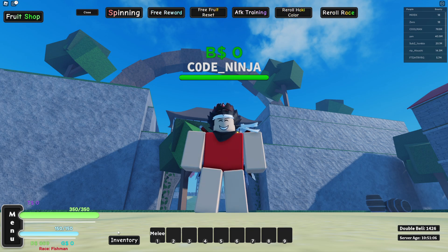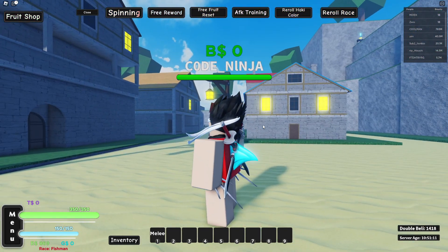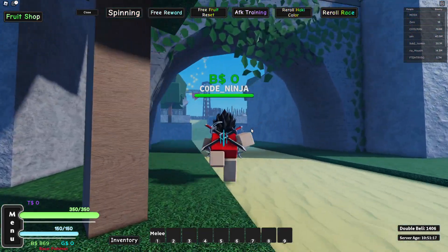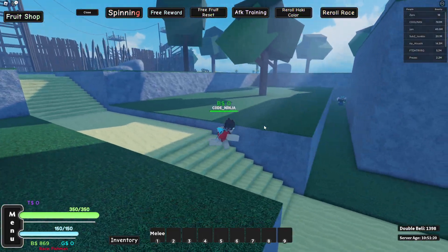We're just going to spin some random fruits. As you can see, I'm a fisherman — I have a fin on my back. Wait, why do I see things exploding? Somebody has phoenix, quake, or something. Is this magma fruit?